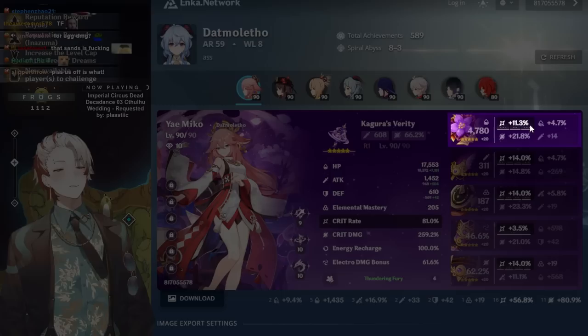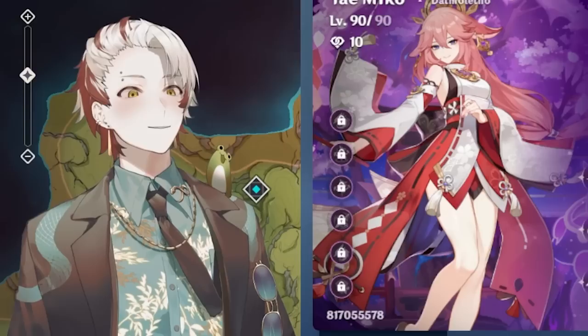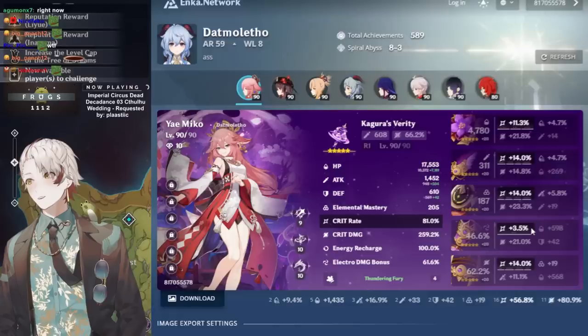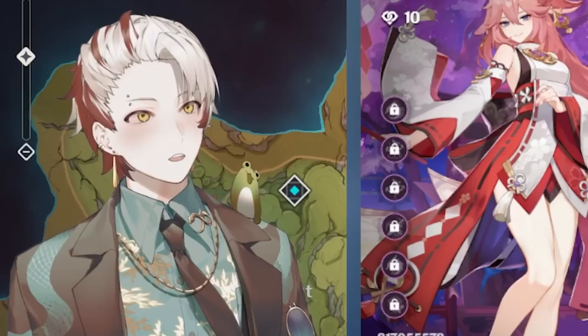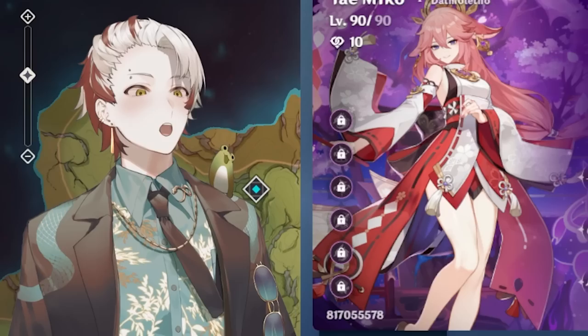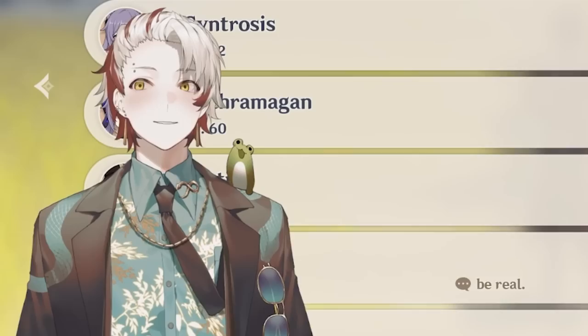Flower: 44 CV three-line. Feather: 43 CV three-line. Timepiece: EM with 51 attack substat. Your goblet's trash — did you hear me? Your goblet is garbage. I can yell at you for this because everything else is perfect — get a better one and come back. Mask: you had one flat roll here. Just kidding, it's actually really good. Nice build, man.